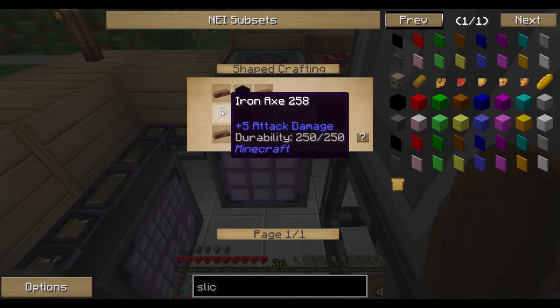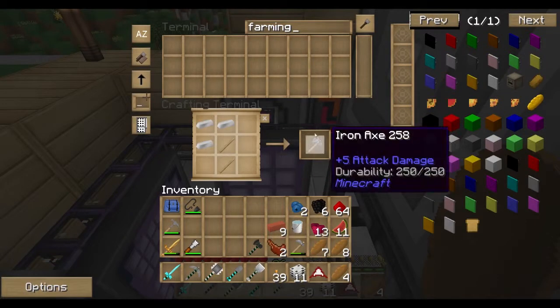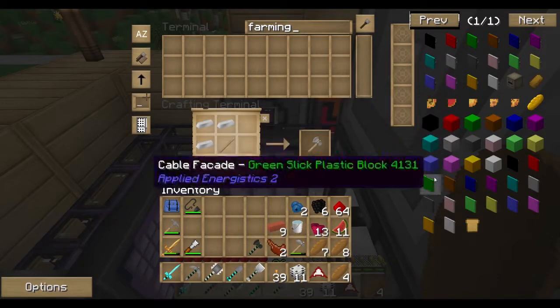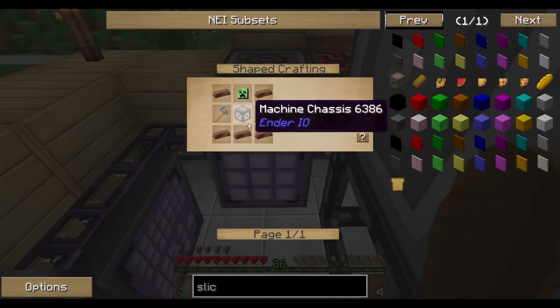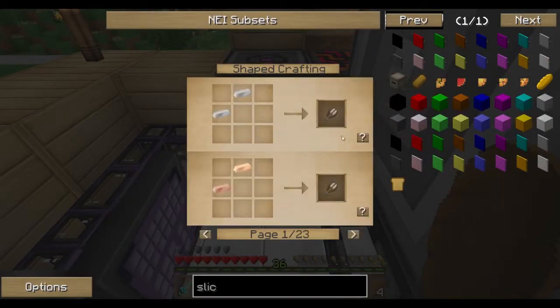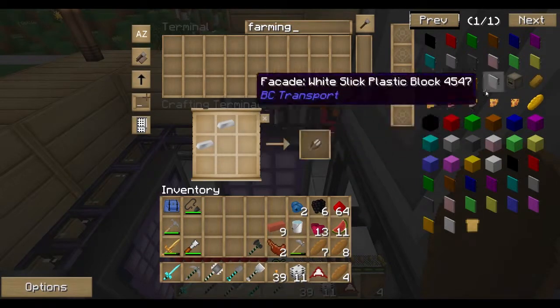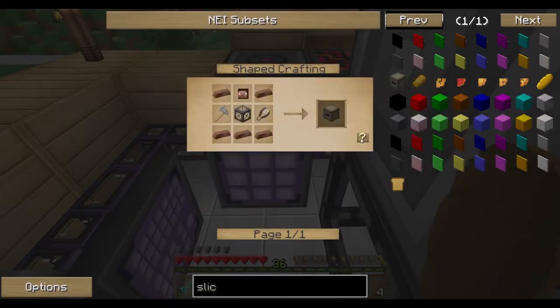Mob head — drop that in there. Slice, slice. Shoes — drop that in there. Anything else? One of them is missing — a lot of stuff.